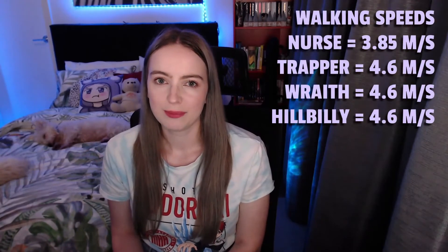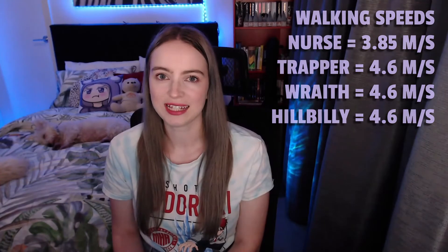Tip number two is to hold W against the nurse. The nurse is incredibly slow moving across the map. You might think that with all that blinking she'd be really good at map pressure, but that is incorrect - she is really bad. The nurse is incredibly slow with her walking speed and every time she blinks she has to go into fatigue. This means that if you hold W across the map you might get one or two loops in before she can even catch up to you, leading to the gens being done a lot quicker by your teammates.